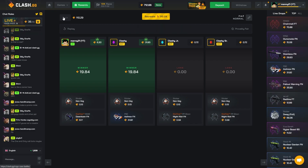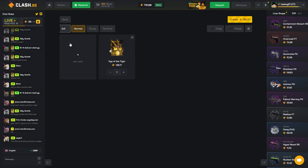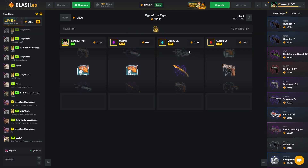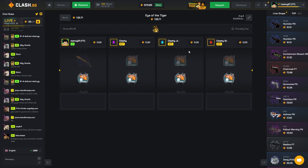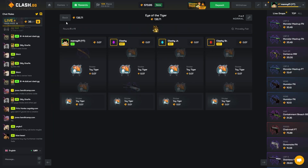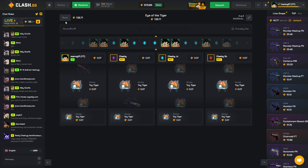That was quite a bit of money there. There's a new case that came out — Eye of the Tiger. Let's try it out on the 2v2. Can we pull a nice Stiletto Tiger Tooth? Oh, missing on these cases today. I get myself 14 cents.